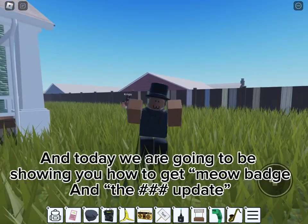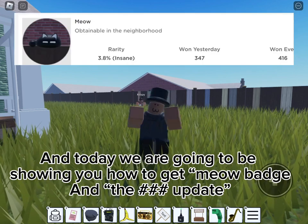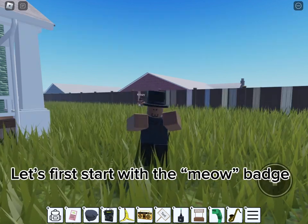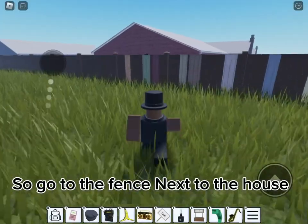Hello everyone, it's me. Today we are going to be showing you how to get the meow badge and the hashtag update. Let's first start with the meow badge, so go to the fence next to the house.